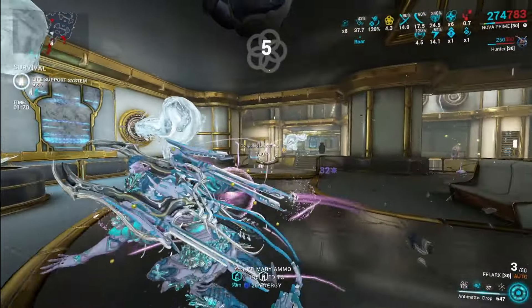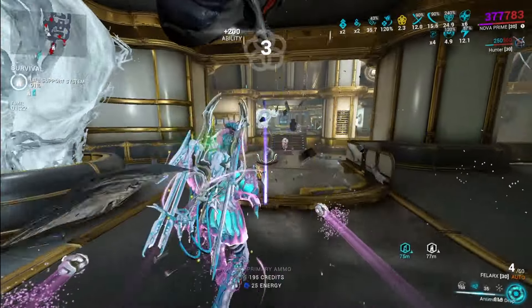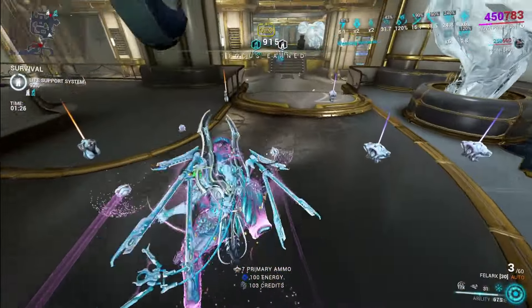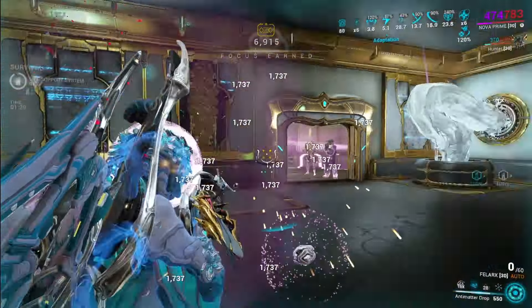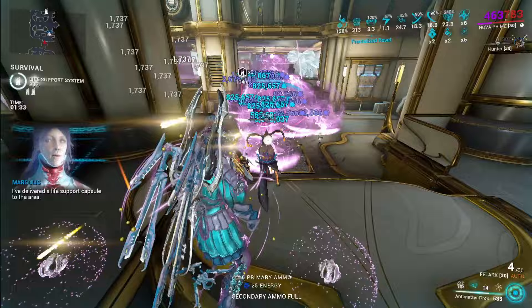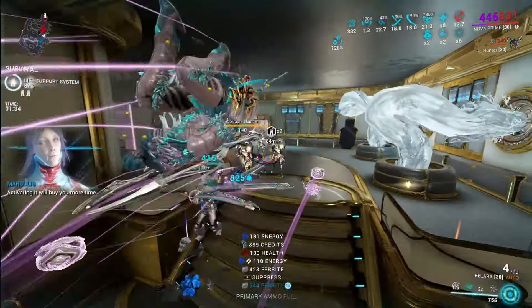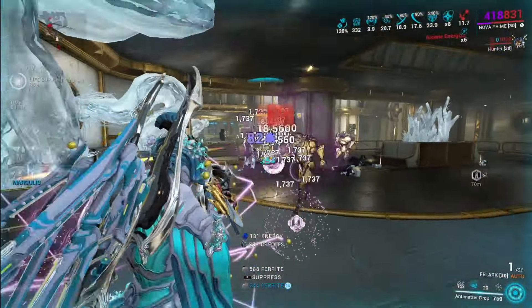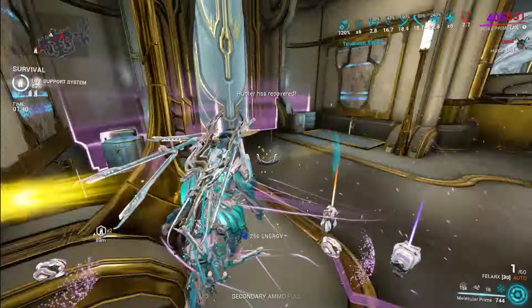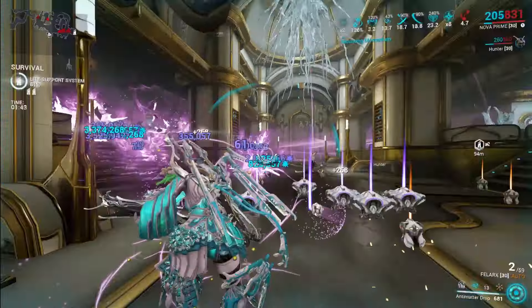Nova was already a really good Warframe, mostly because her fourth ability is actually very powerful. However, her other abilities were definitely outdated and there wasn't a lot of consistency around her kit. This light rework — as DE is calling it — has definitely made her a better Warframe. She was already really good, but now she's that extra bit better. Her abilities are all themed after kind of theoretical astrophysics vibes.